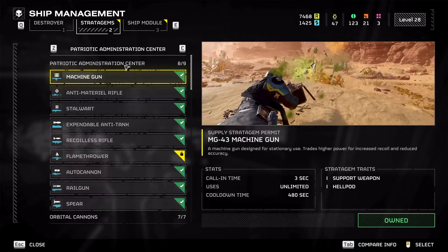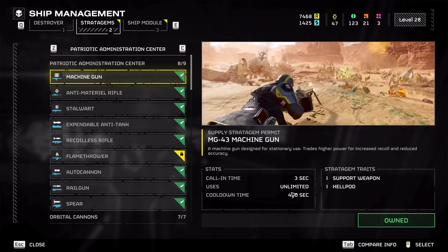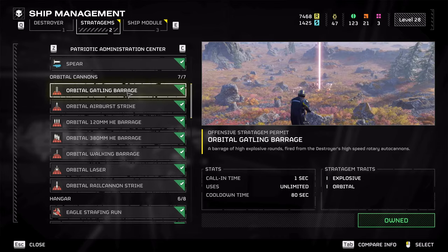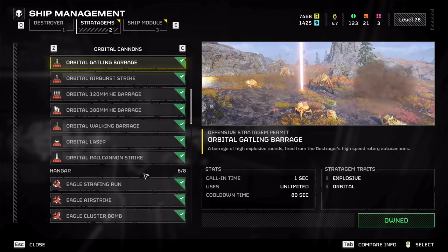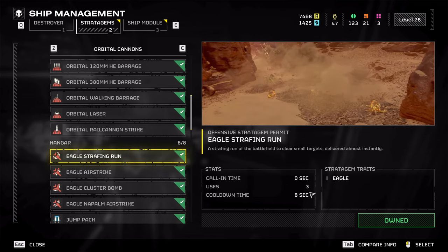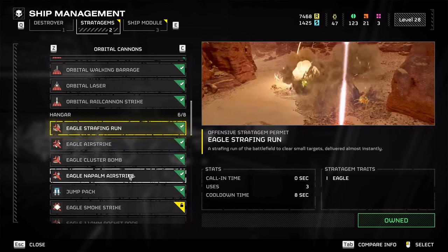Next up is stratagems. Each one has a different call-in time, number of uses, and cooldown time — just pay attention to this. A lot of them have unlimited uses, so keep that in mind. For all the Eagles, they have uses and they require reloading, but they are still unlimited — you just have to wait a while for them to go and reload.